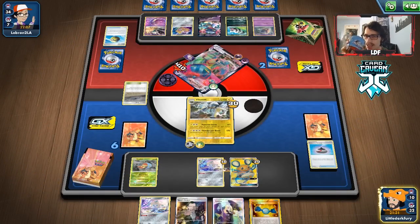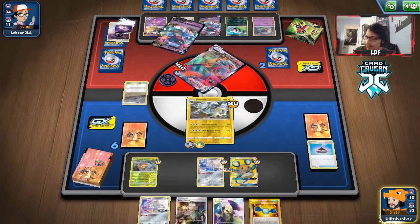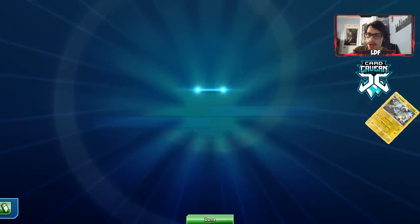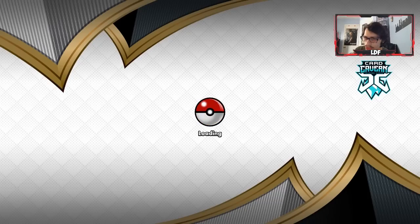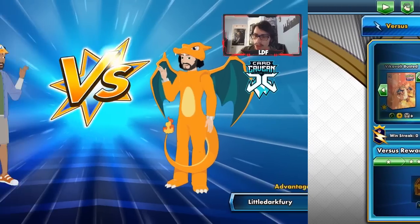I just don't think this deck can take out Dragapult. They also just win by knocking out Dedenne for easy prizes. So we tried and we cried. You just can't beat that matchup - Vikavolt is too low HP. The Dragapult matchup is probably one of the worst matchups for this deck.